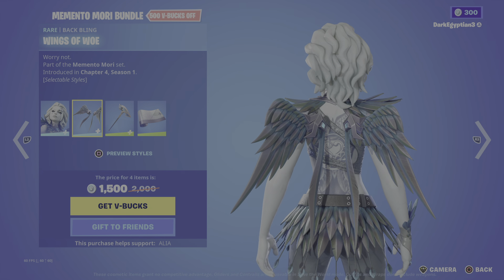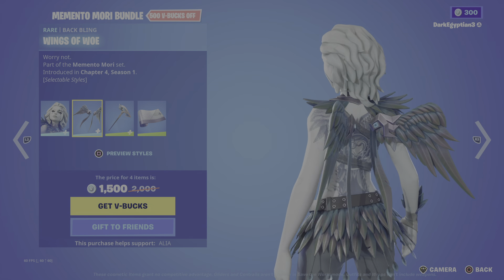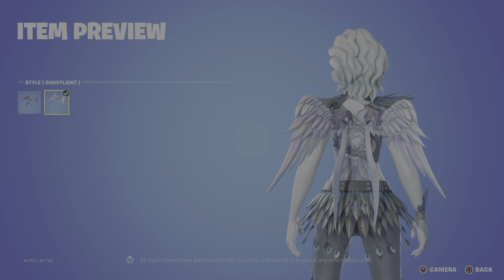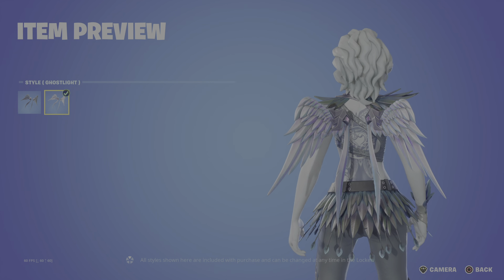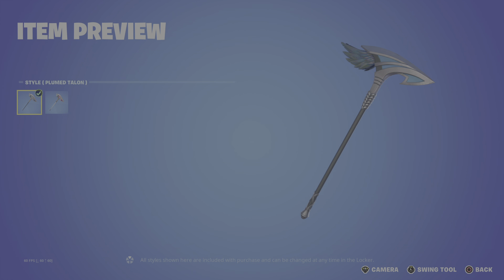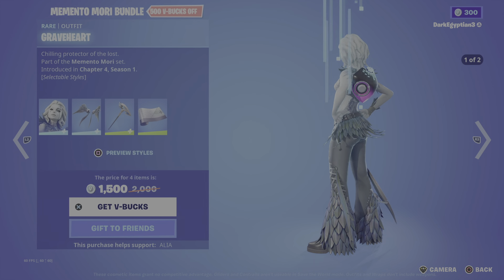Love the tattoos on there as well — very badass. We then move on to the back bling, Wings of Woe, again really really cool. It reveals a bit more of the back tattoo. These do have styles as well — the default and the Ghost Light version, which has a bit of iridescent shine on them. Moving on to the harvesting tool, the Plumed Talon — claw your way to victory. Again we've got the default and the Ghost Light version. Love the little feather effect there as well.